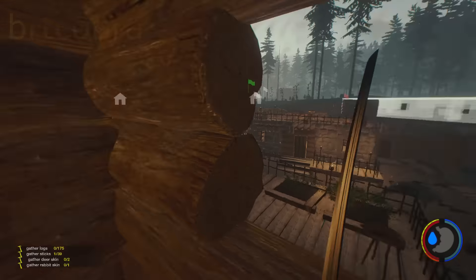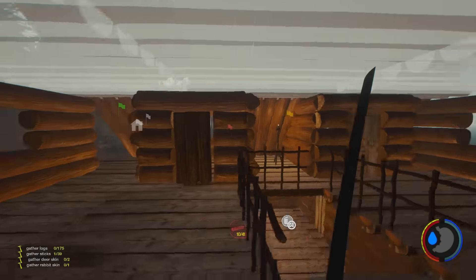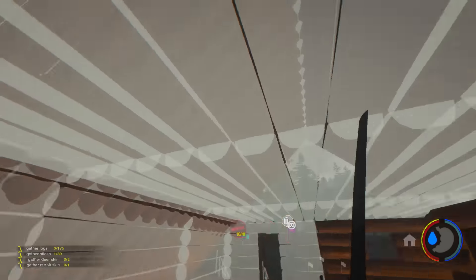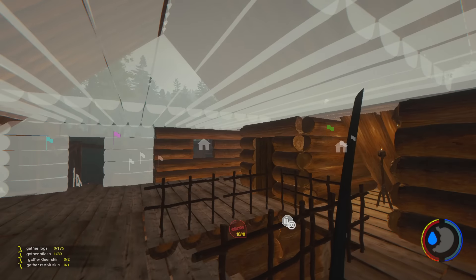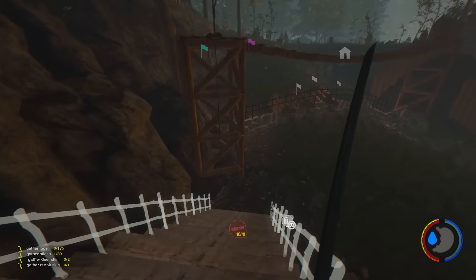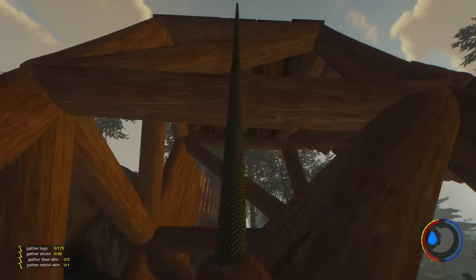Welcome to episode 15. Let's just have a quick recap of what we've done - we've got the main important bits done. We need to collect 15-20 logs for the side walls and finish the roof, but before we do that, gathering two deer skins and one rabbit skin is annoying me, so that's the first thing I'm going to do just to get it out of the way.